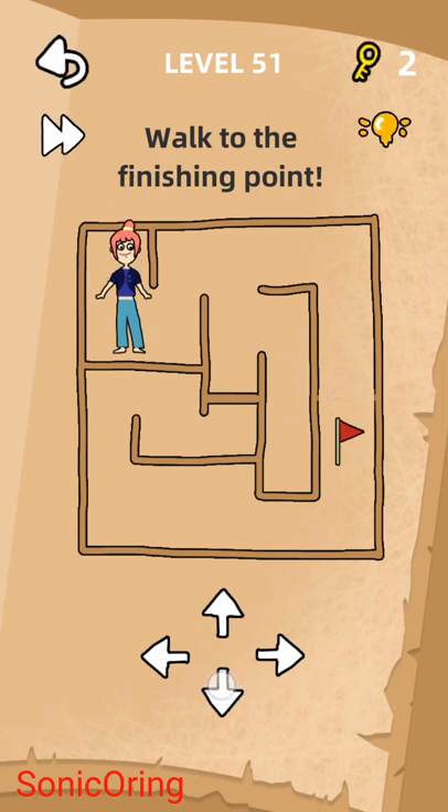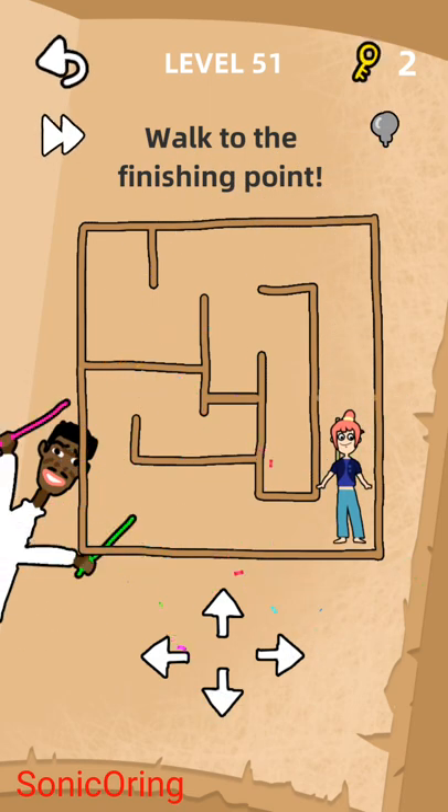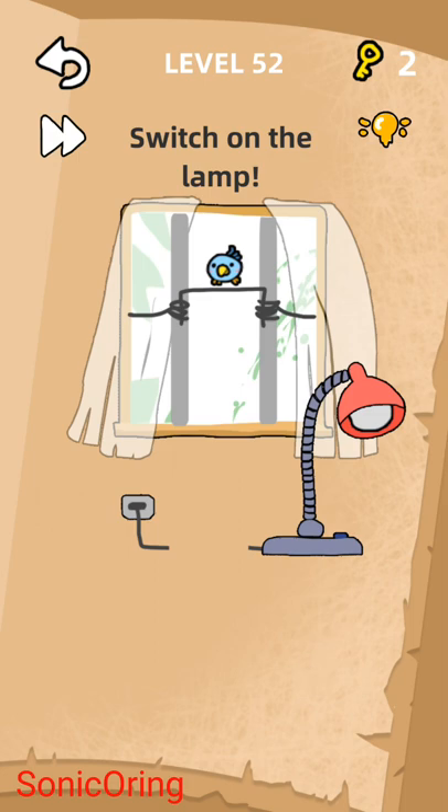Then we move the girl to the flag — done, quite simple. Switch on the lamp, click — cannot.